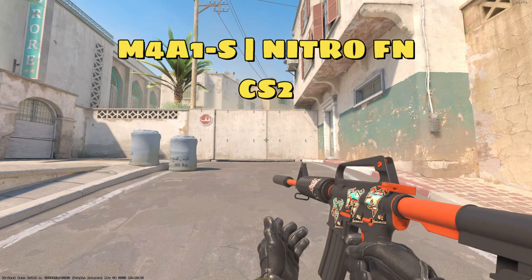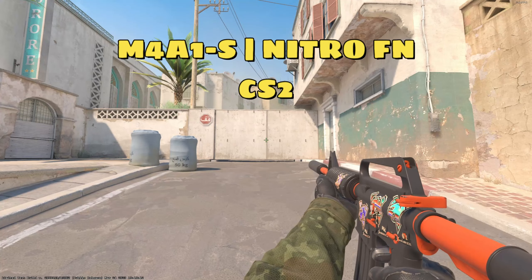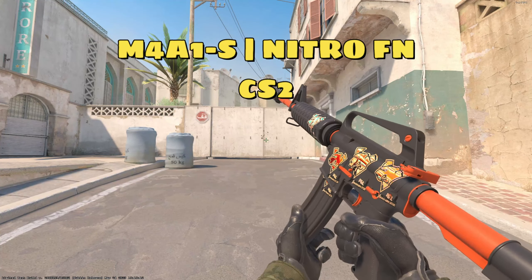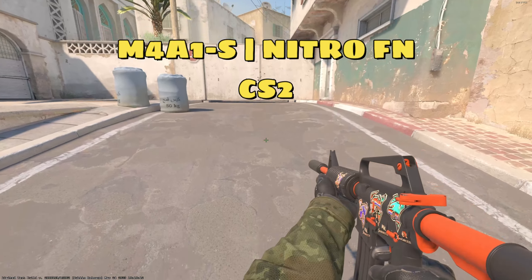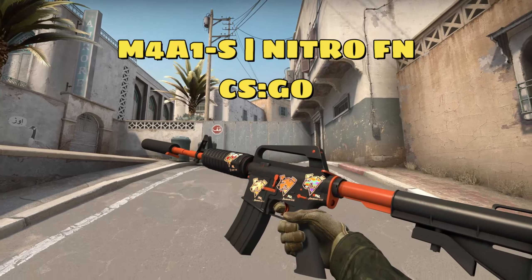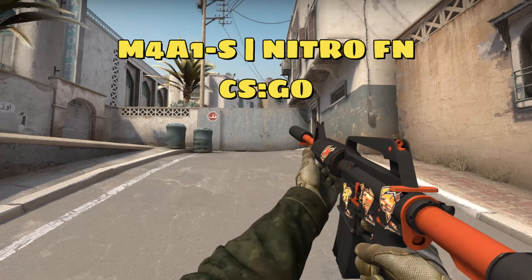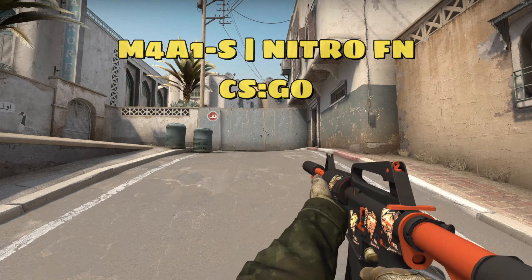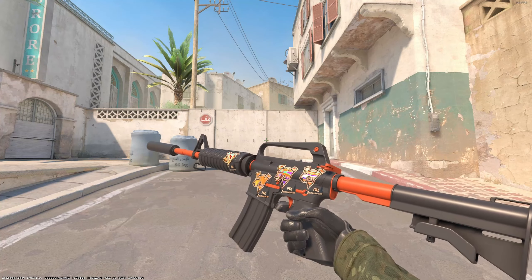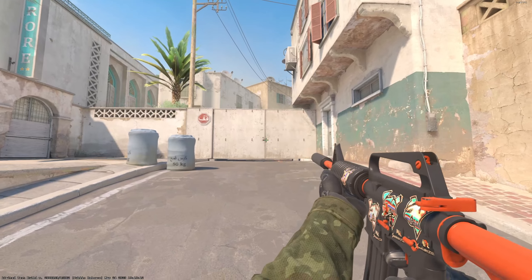This M4A1-S Nitro in factory new is currently worth $13.26. I don't really think this will go up in price much, but I'm mainly showing it for the Virtus Pro Stockholm 2021 holos on there. I bought these December 4th 2021 for $1.09 a piece and they're currently worth $38.86 a piece, for a total of $155.43. Again, make sure you're watching the holo stickers because these are definitely going to keep going up in price.